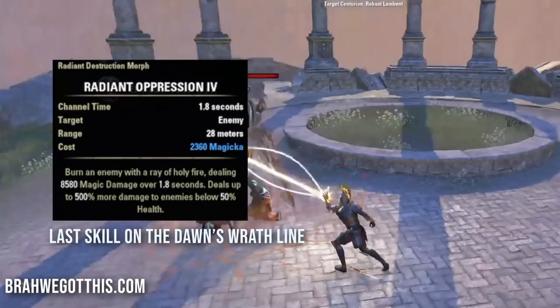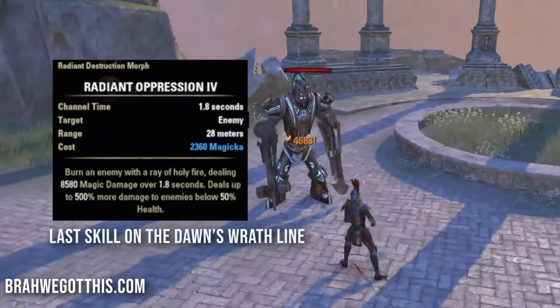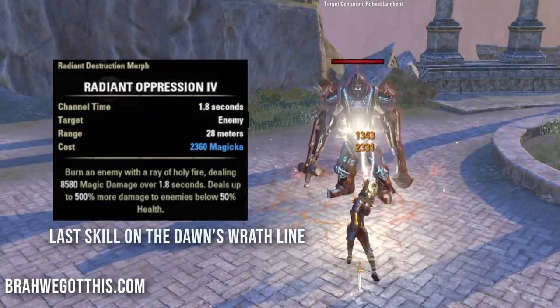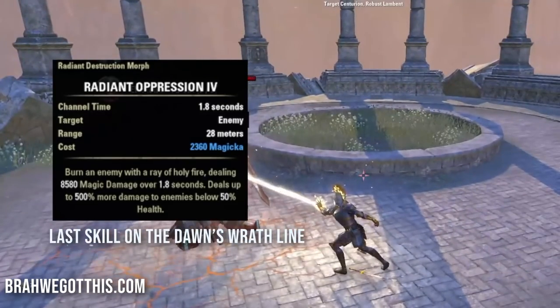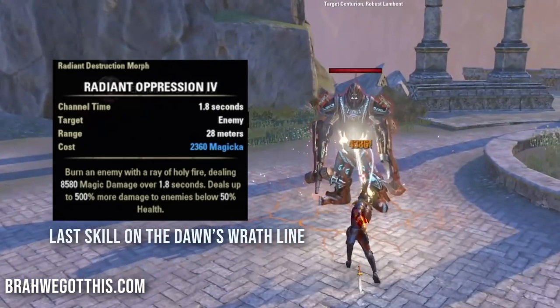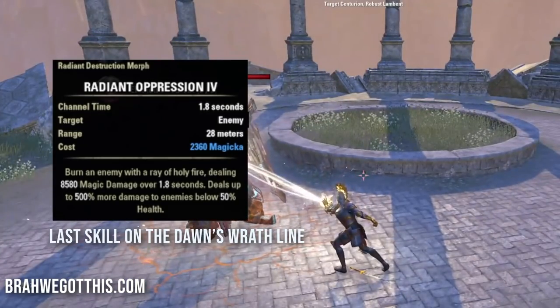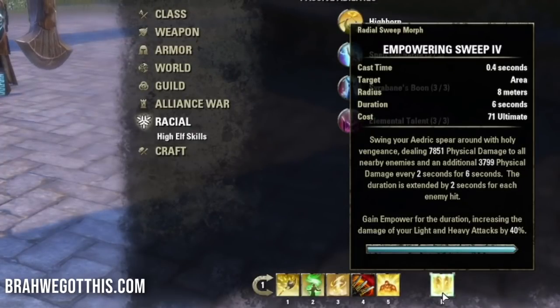The last skill is Radiant Oppression - your execute. This does insane magic damage and deals up to 500% more damage to enemies below 50% health. Use this when the boss is under 50% health. You won't just spam this alone - you'll use other skills too, which we'll cover in the rotation. Since we're High Elf we take 5% less damage while channeling.